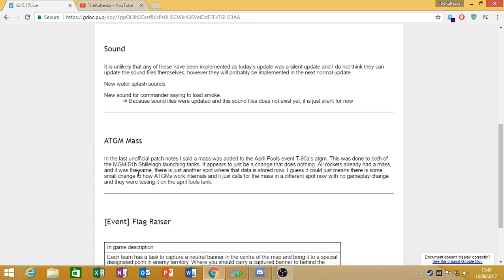Next, they've added mass to more ATGMs. In the last unofficial patch notes, I mentioned there was mass added to the 125mm ATGM. Well, now they've added mass to the Shillelay rockets. So all rockets now have a mass for some reason, and I don't yet know what it's for — Mike doesn't seem to know either. Maybe it's going to affect your acceleration characteristics ever so slightly in things like the Sheridan, but right now it doesn't seem to have an effect.